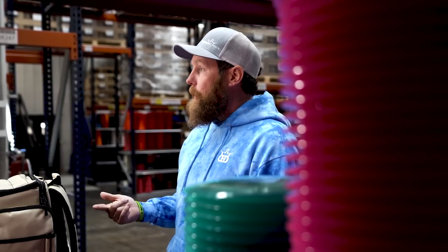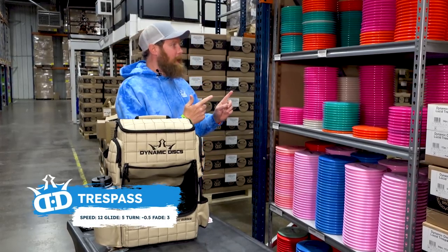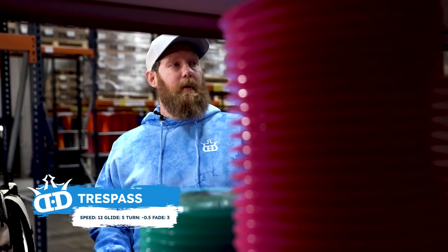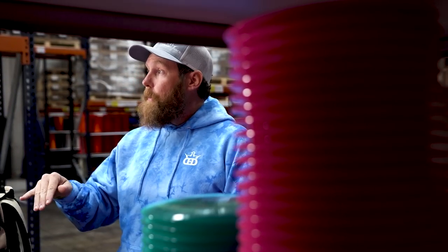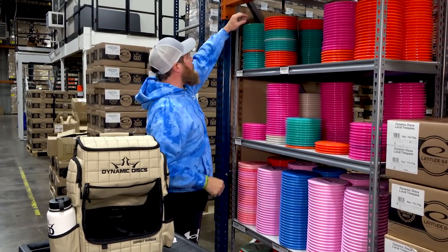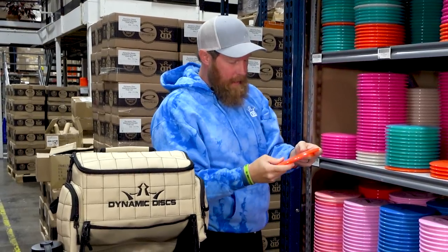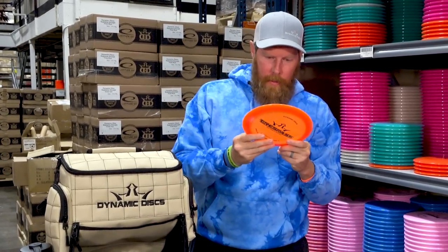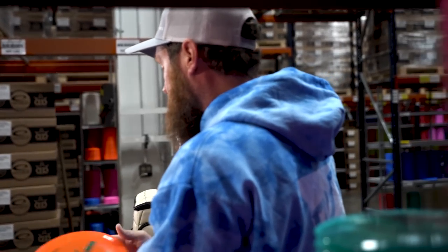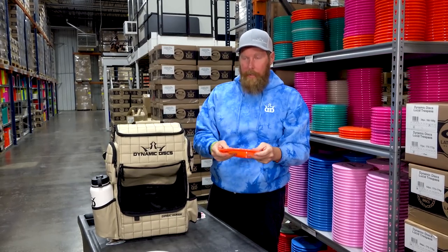Now we need an understable driver, one that'll have a little flip, so we're at the Trespasses. There are 172s and then lighter weight ones, and we want an understable option so we're going to look in the 160 to 169 range. We're going with a Lucid Trespass at 169 grams — it's nice and flat. This should be a little less stable than the lightweight Raider and should give him a little more glide, a little more turnover on those long drives.